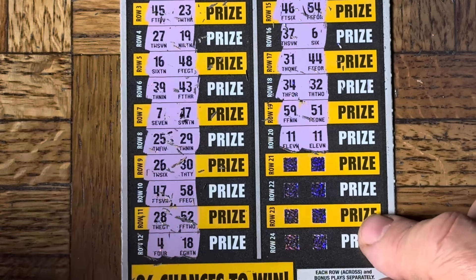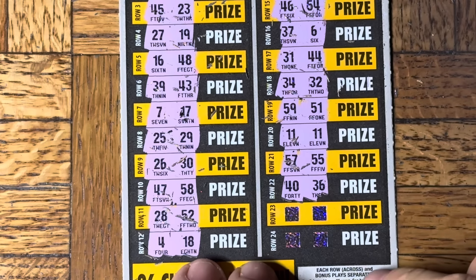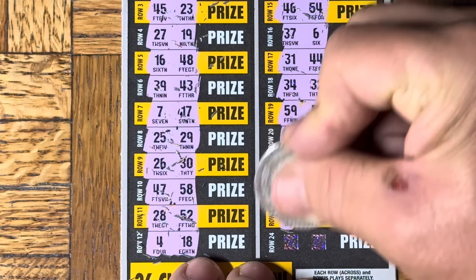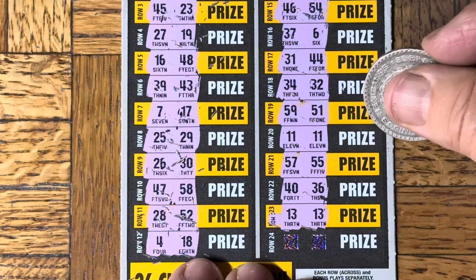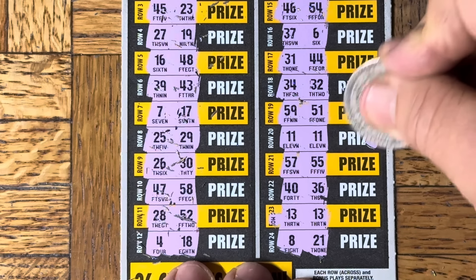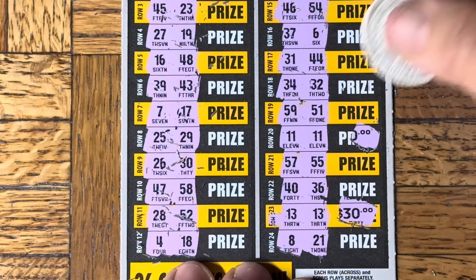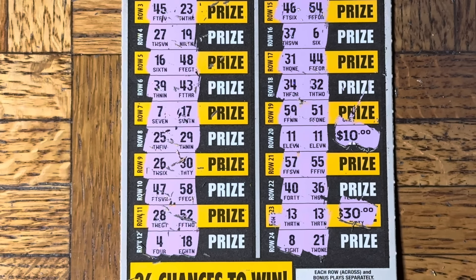We went to 7-Eleven, and we got 7-11 on the ticket — how funny! For those who don't know, 7-Eleven is a retail chain of convenience stores. Wow, we just got $30 at least — 1313 Mockingbird Lane! You don't know what that is? You've never seen The Munsters? We got two matches which means at least $30. Don't be $20, don't be $10 — yay! Another $40! $40 and $40 — wow, there's actually nothing wrong with that. Everything's been $40!